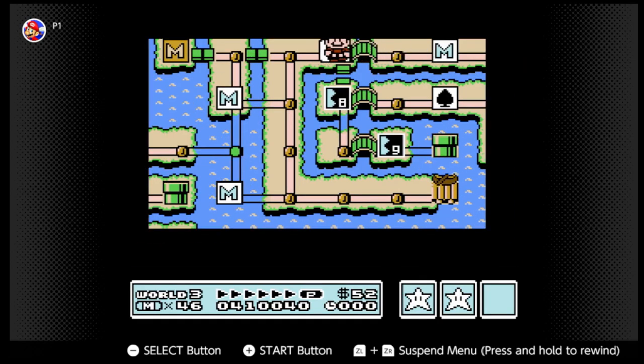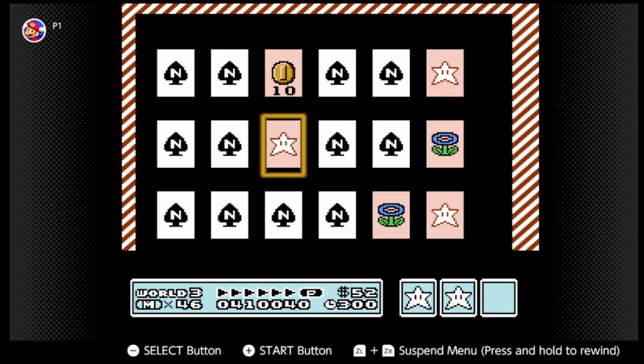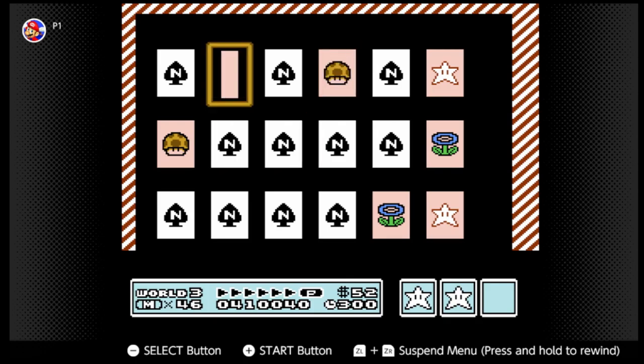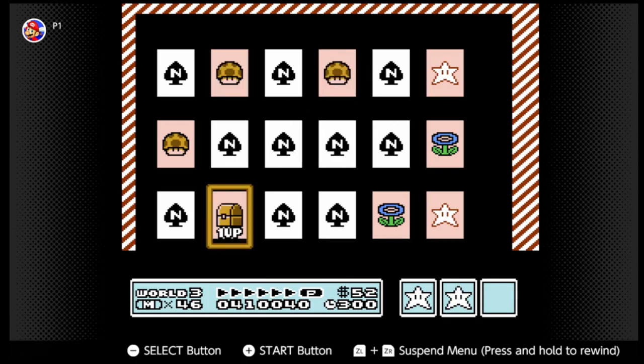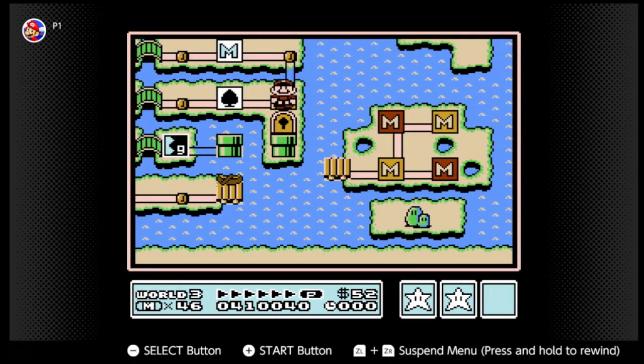Alright, more cards. We're gonna remember where that mushroom was. 10 coins. Let's try a different card. Finally! We got something! We got the pity mushroom.